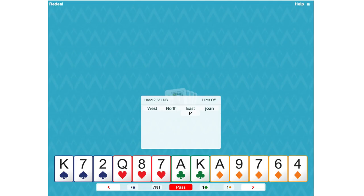Here's a nice hand with five-three-three-two shape and 16 high card points, plus an extra point for the fifth diamond. So it's balanced — we would open one no trump.